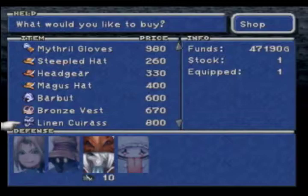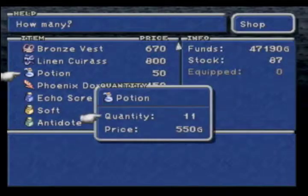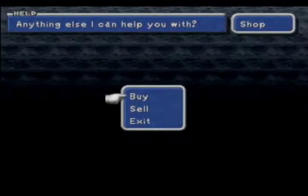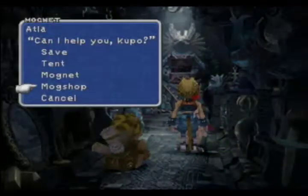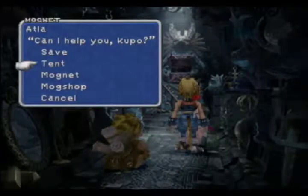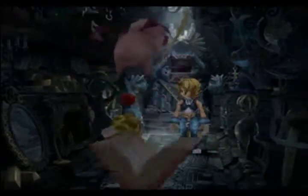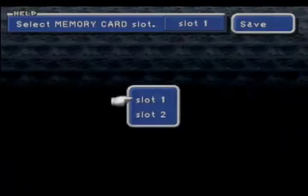We'll buy a Barbit and just top off our potions. I think we're good on everything else. A little tent. Alright, and we'll save, because we're almost done with this disc. We have one more important battle to go through.